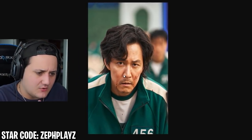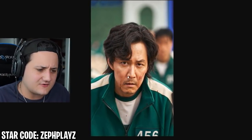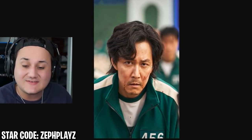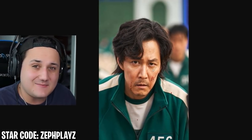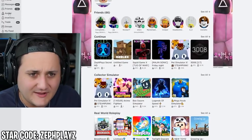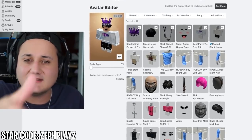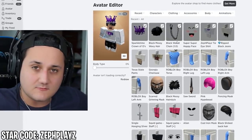I believe his name in the show is Sung Gi-hun. I can't quite say it — my Korean isn't very good. But that is his name and he's actually the main character. I've made the girl, the guards, and the doll, but we can't forget about the main character — player 456, Sung Gi-hun. We are going to be making him a Roblox account today.